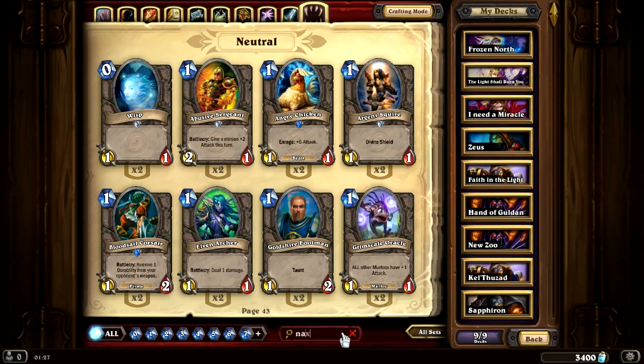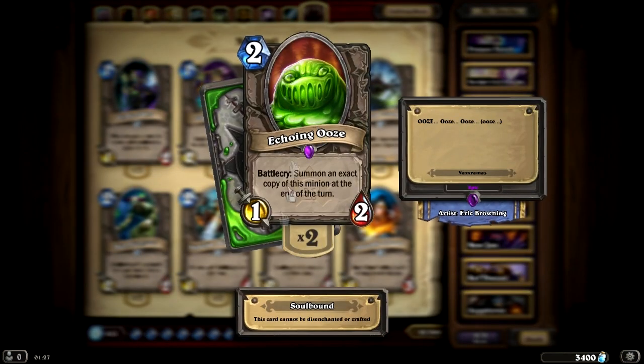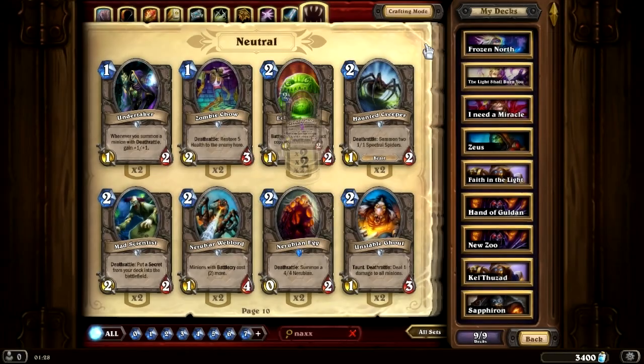We have the Echoing Ooze, a 2-mana 1-2 with the Battlecry: summon an exact copy of this minion at the end of the turn. You'll probably remember this one from last week's wing with the boss Gluth — he's the one that summoned a ton of these, buffed them, and then you had a very big problem on your hands.